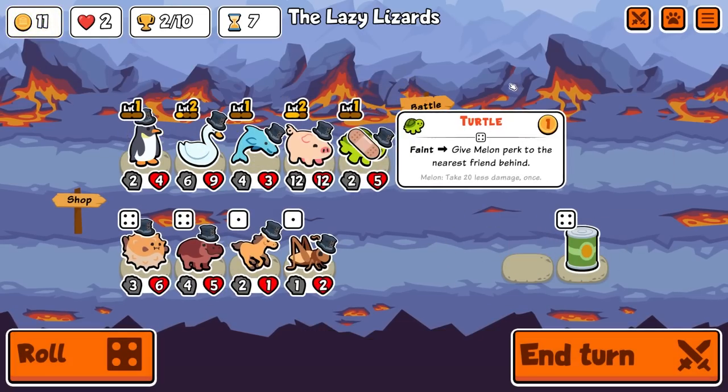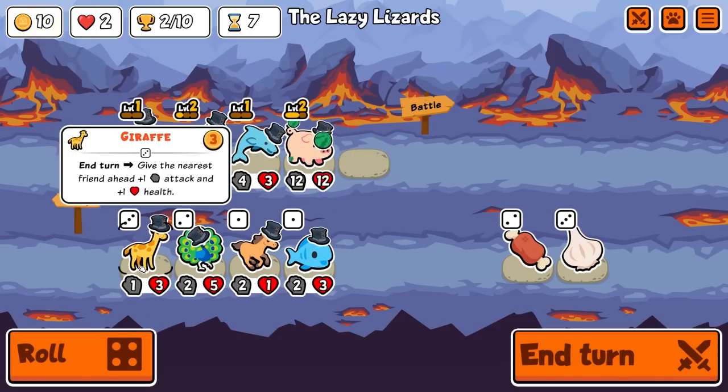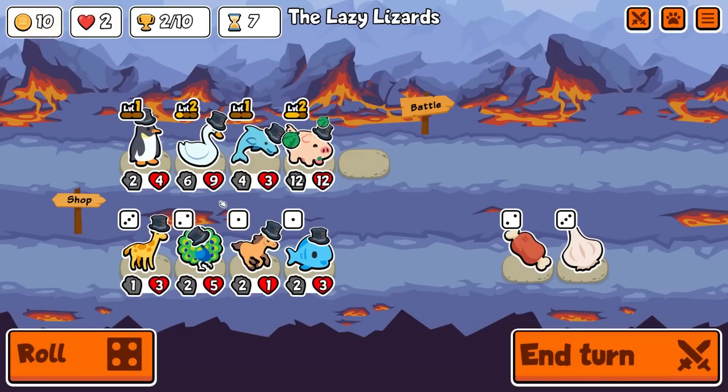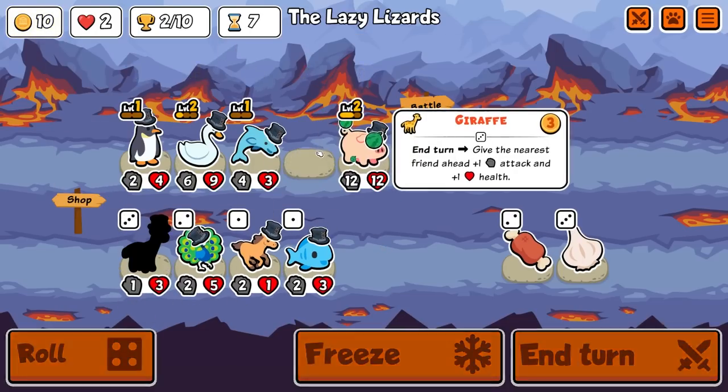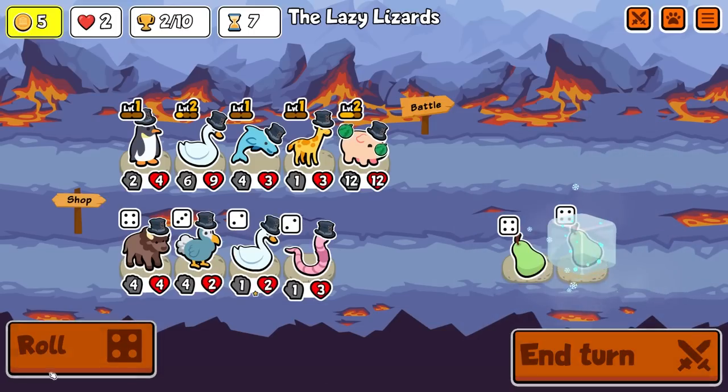We're getting rid of this turtle now. It's time to move on from the turtle. And we're gonna roll. Giraffe's actually not the worst thing — a bit of scaling on the pig is probably fair. Another turtle. We could have turtle-pilled in front, but it is what it is. We'll hold this.